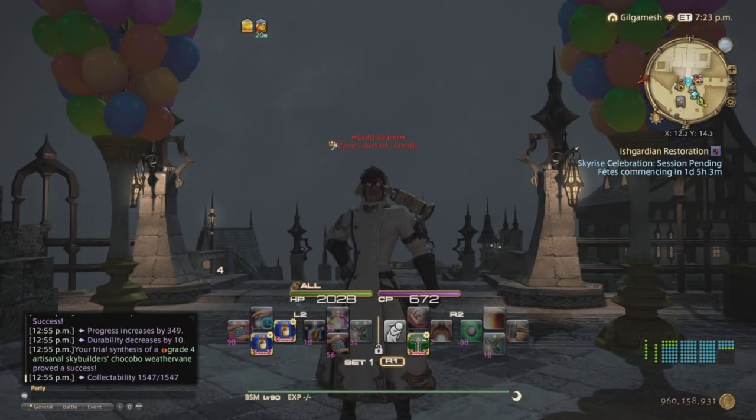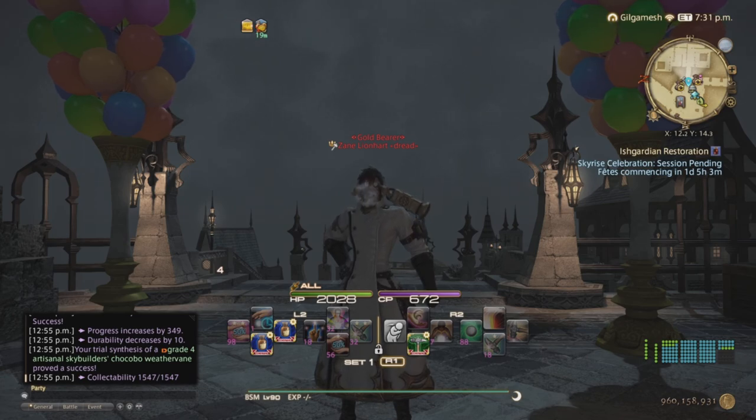No soul stone, delineations, or specialists required in order for you to go from 0 to 100. Now if you go the full collectability, you will get the maximum points for your turn-in. That's why it's important to get the max 1547 collectability. Anything less, you will be getting less than maximum. You want to get 500,000 points, so get as many points as humanly possible.